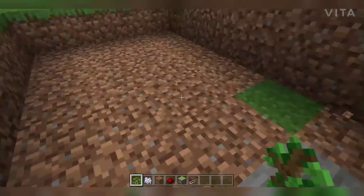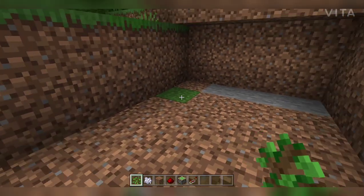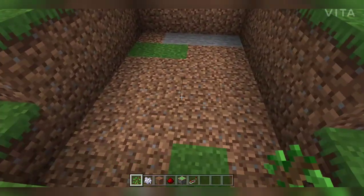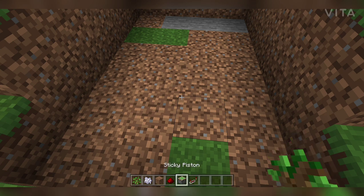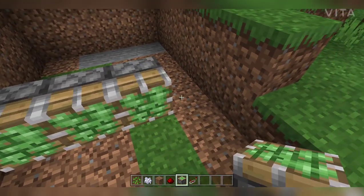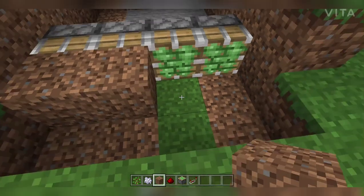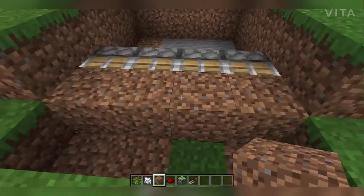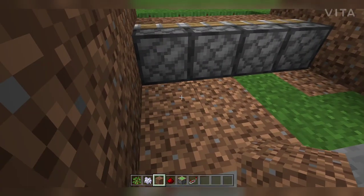We need this much space — one, two, three, four, five, six by four. We need a six by four row space. Now in the third row we place the sticky piston facing us. We place dirt over the sticky piston so that when we push the piston with a lever it covers the base entrance up, and when we need it open we can also access it from behind. This is the place where we use redstone repeaters.